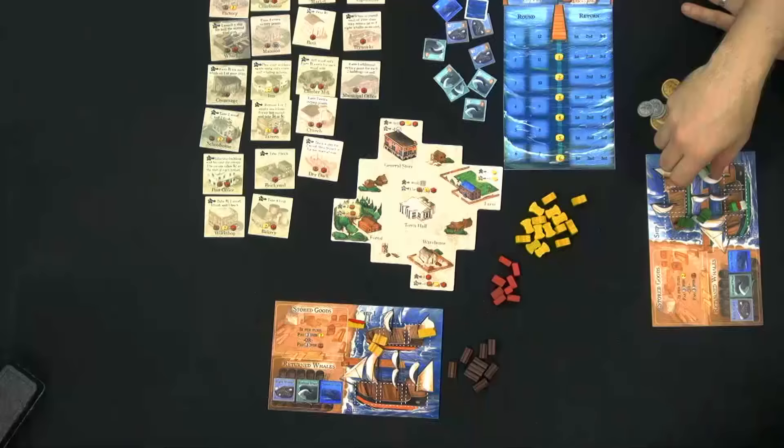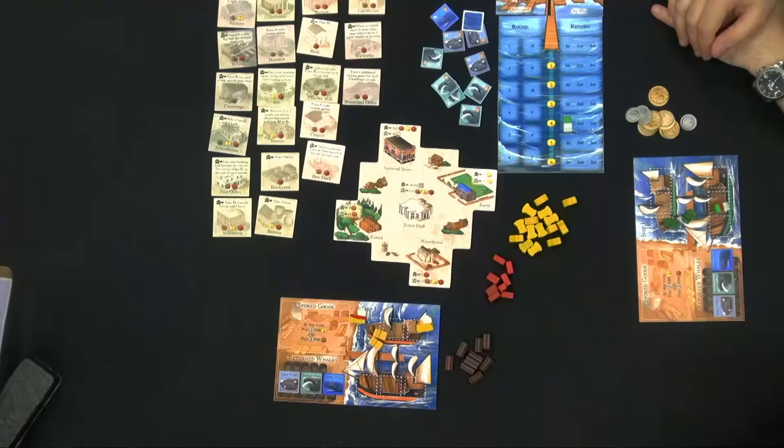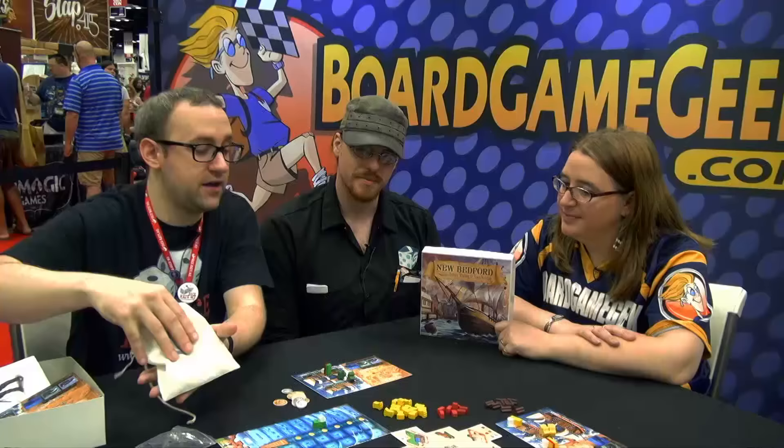The other thing that you do in the game is send your ships out whaling. You prepare your ships by going to the city pier, adding them to the dock yard, setting them on dock, and then going to the city pier and sending them out to sea. Every round, the ships are going to move closer to shore and have a chance to draw a whale from the whaling bag.